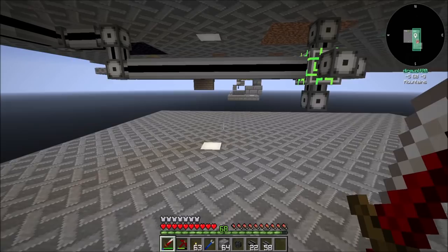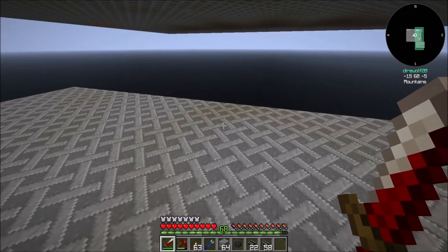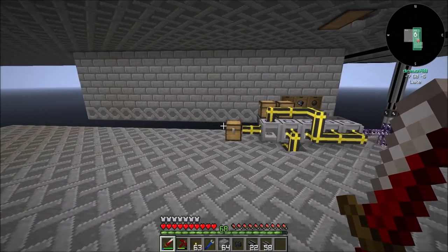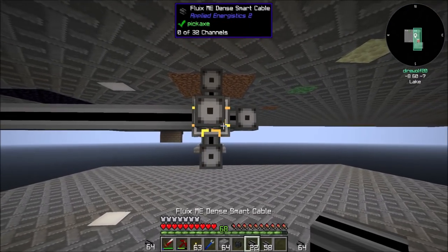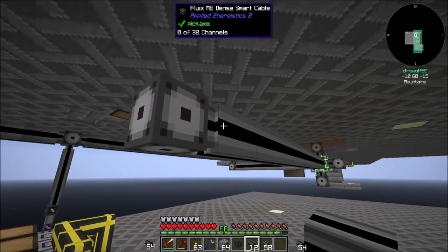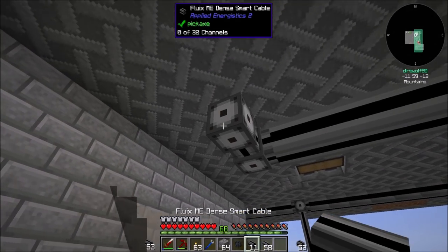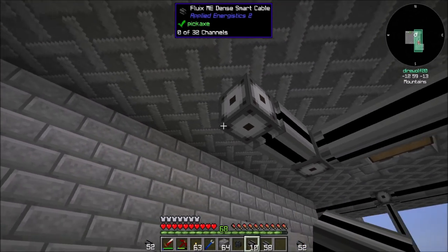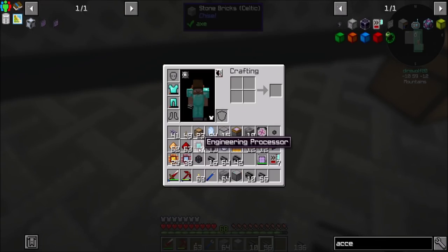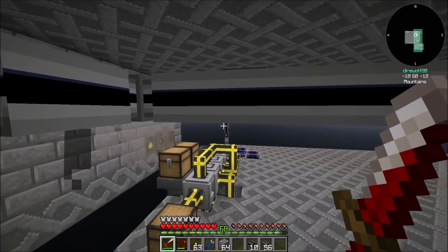Another thing I'd like to do: maybe we'll put crafting over in this area and out in that direction. Maybe over here could be storage. So if we ran our dense cabling in this direction, we could tap into a storage area. What I want to have is the ability to expand. Then we'll put our ME drive right there, and that should flick into one channel in use. There you go — nice!